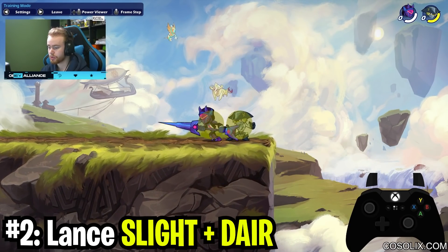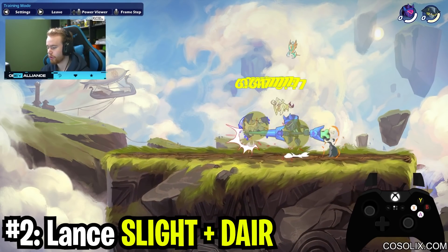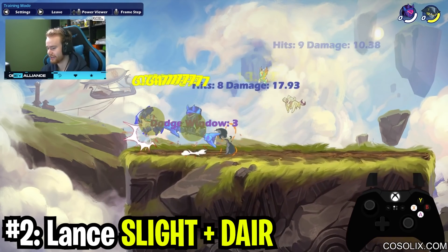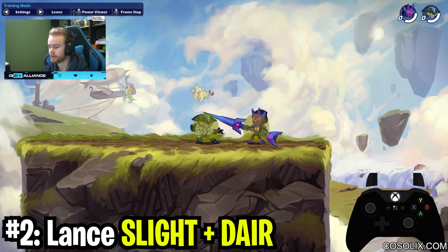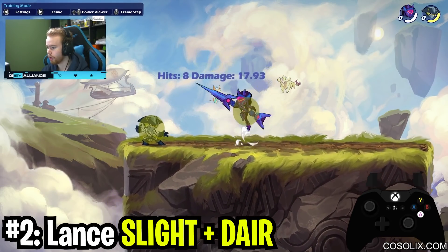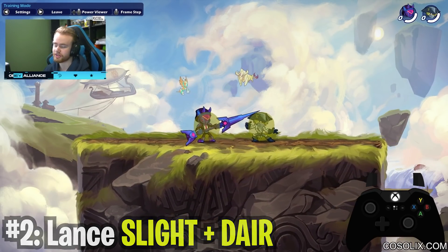You can also jump downer the opposite way. You also have end light, down light — you can even side light at four dodge frames, or three dodge frames on higher stats. It's a really good option, and side light downer does so much damage. Downer is like 20 damage, and if you hit the whole one it's 18 damage — that's ridiculous. Anyway, that's the second best combo.